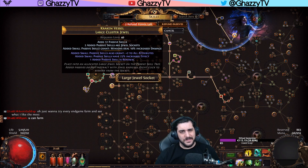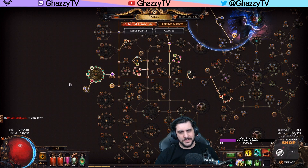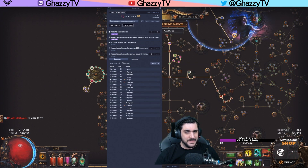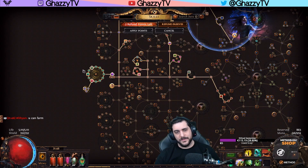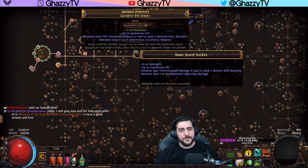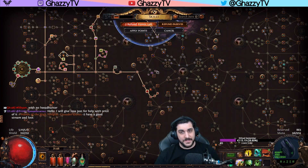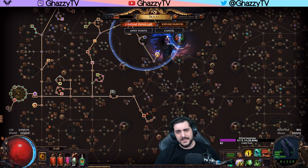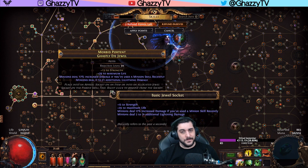Unless you want to buy one with Renewal already on it, you're going to pay 10 to 13 chaos — you get out much cheaper by crafting it yourself. The other jewel I was using was a simple life with minion damage jewel. The lightning damage was a bit annoying since I'm using Static Strike every now and then which deals lightning damage, making that bonus useless. Just get any type of life with minion damage when you use a minion skill recently — which you will when you use Predator.